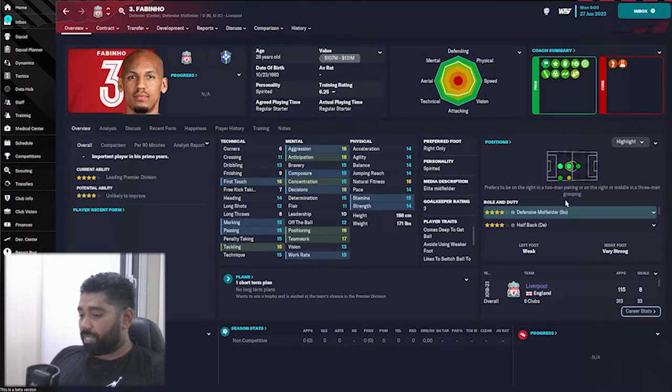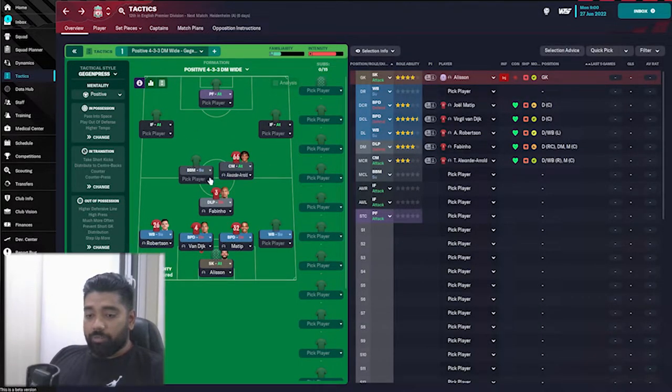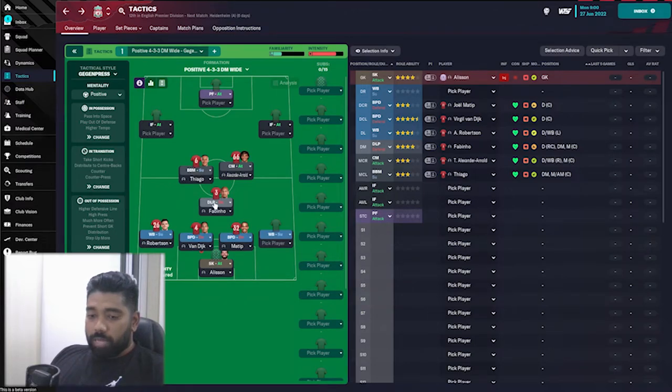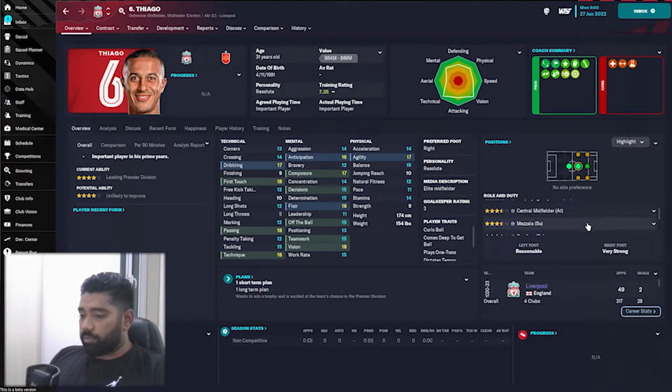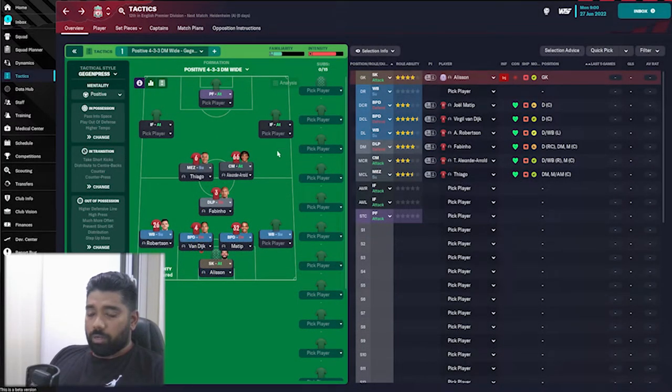For defensive midfielder, we're going with Fabinho playing as a Deep Lying Playmaker on Defend. He's well suited for it — vision of 13, passing of 15, which is good enough. For the third central midfielder, I'm choosing Thiago over Naby Keïta. I'm actually thinking of selling Keïta this transfer window — he's been injury prone and has been pushing to leave. Thiago will be played as a Mezzala on Support.